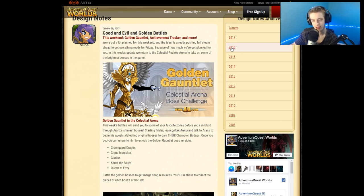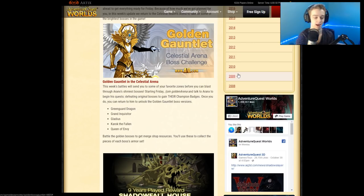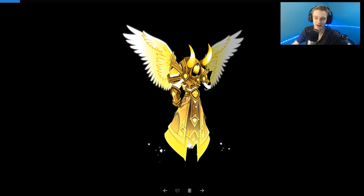This Friday we are getting an expansion on the celestial arena — the Golden Gauntlet. Here's another set of armor I grabbed off someone's character page: the wings, the helmet, the armor — they're very cool. Battle the golden bosses to get merge shop resources, and you'll use these to collect the pieces of each boss's armor set. We're getting gold versions of bosses that were already in the celestial arena, which is pretty cool.